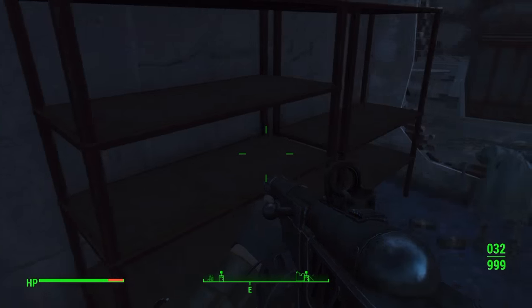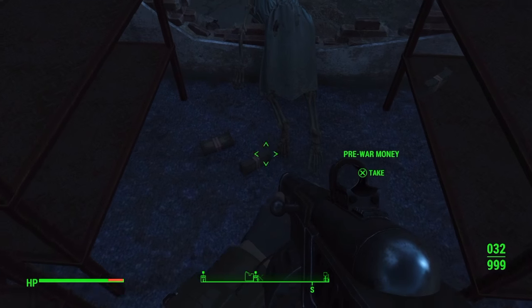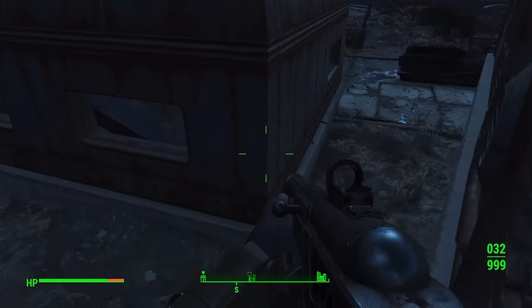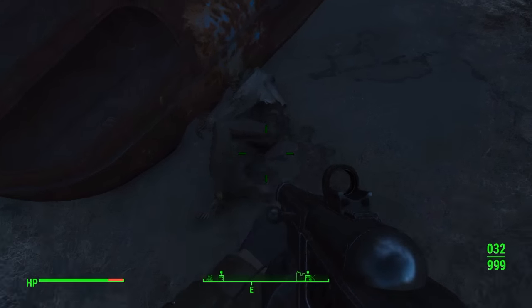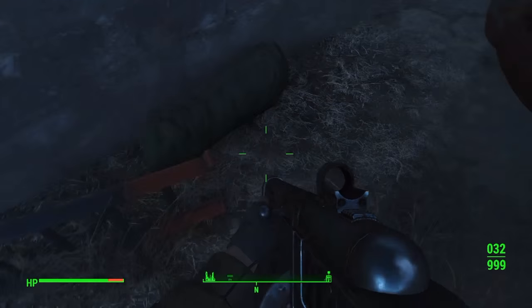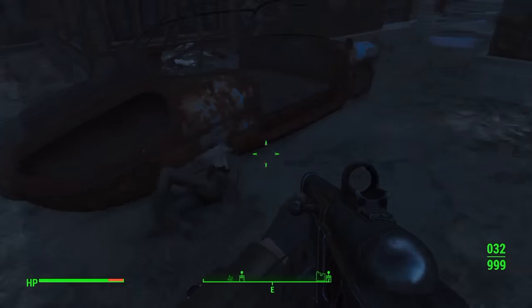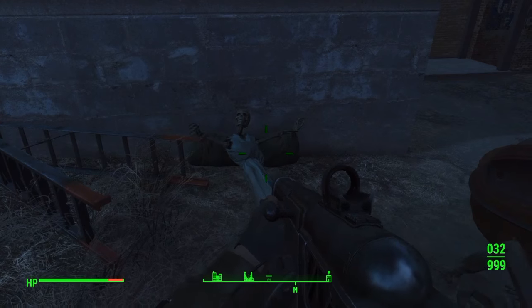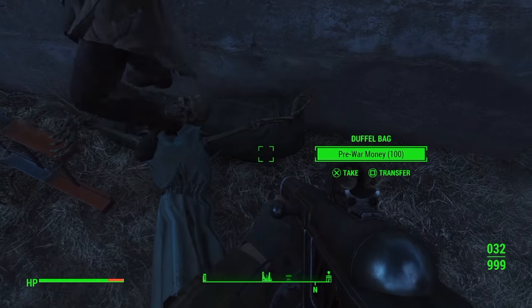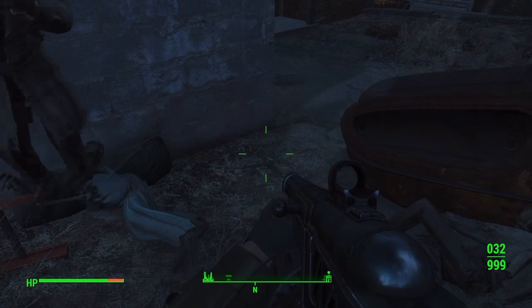The door on the right will open and you can walk through. Once you walk through there should be some pre-war money on the floor - just look on the cabinets to the side. The main part is under the dead body: there's a little duffel bag with pre-war money in it, and there's loads of little parts on the floor too.